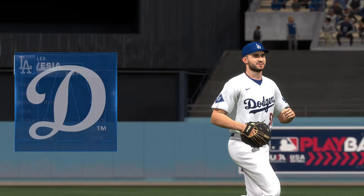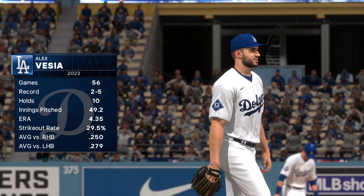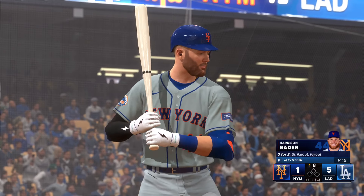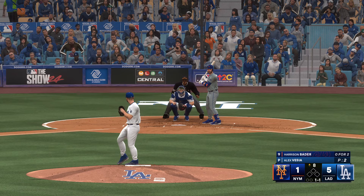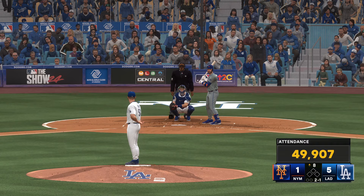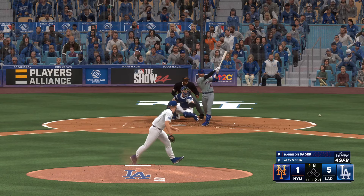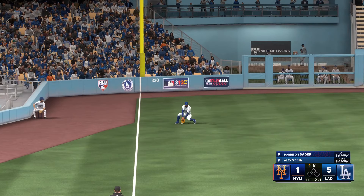Welcome back, and a new arm on the mound to start the eighth — Alex Vesea. He's got a nice lead to work with, so he should come in throwing strikes, attacking these hitters. And now the center fielder, Harrison Bader. The 1-1 — that one missing inside. Well, these Mets — simply put — are producing a lot of quality swings. We've already seen eight line drives from them, and it's always a good sign when the ball is jumping off your bat. And that's what this offense has been doing so far today.